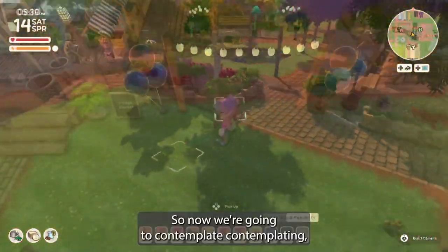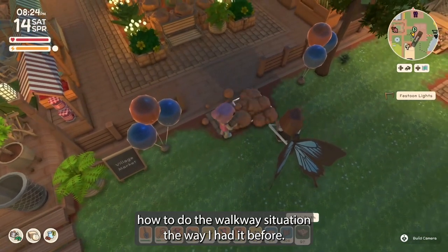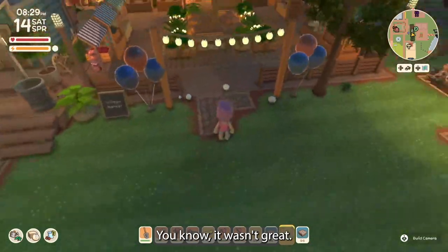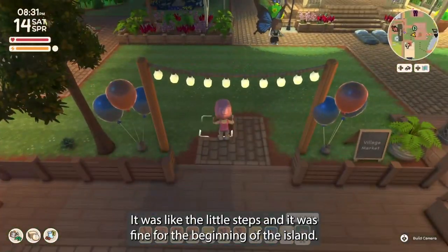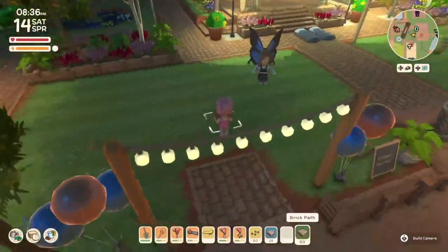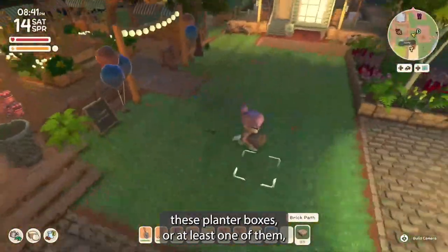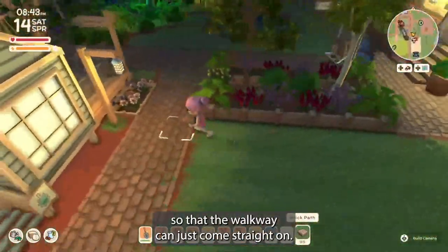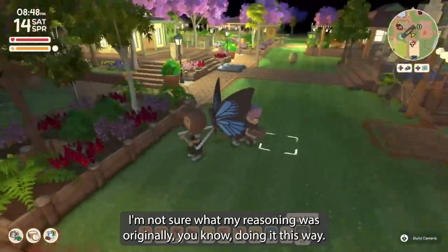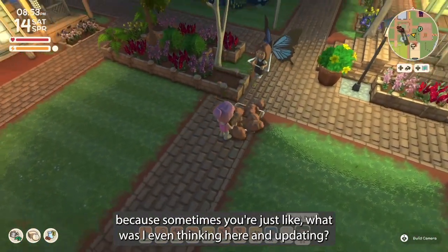Now we're contemplating how to do the walkway situation. The way I had it before wasn't great — the little step stone was fine for the beginning of the island but as things became more sophisticated it just didn't feel cohesive. Now we're talking about taking out these planter boxes, or at least one of them, so the walkway can come straight on. This is why you update things from time to time, because sometimes you're just like — what was I even thinking here?